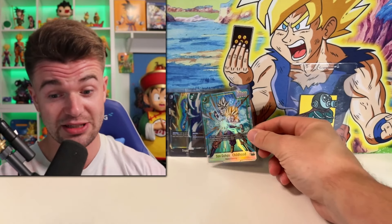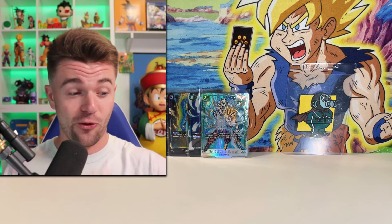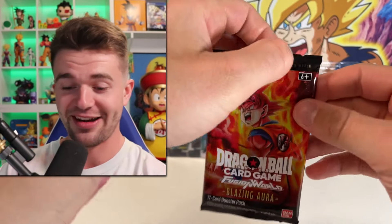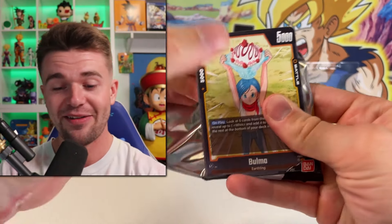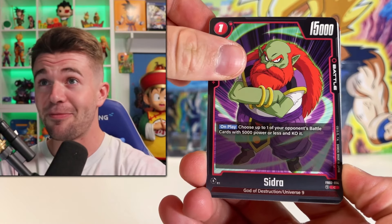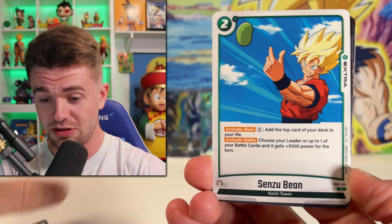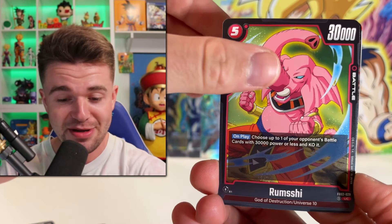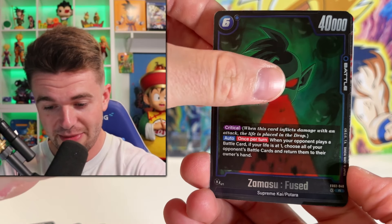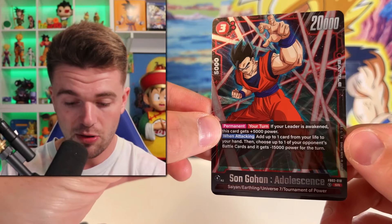Unreal — I can't believe I just hit that out of six packs. Okay, we have to move on to Blazing Aura right now. Listen, Blazing Aura, you gotta do something intense to win this battle. But hey, we got the Bulmas — when we see the Bulmas, something's about to pop off. Blazing Aura might have just been taken out. We got a rare Zamasu, and starting off strong with an SR — Gohan Adolescence super rare!